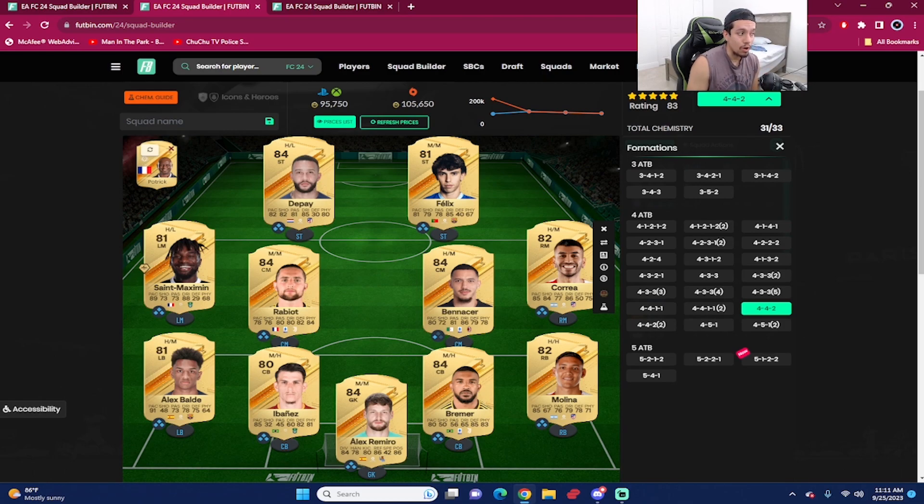At right mid we've got Sane again — five-star skill moves, 88 dribbling with high-low work rates. At left mid we've got Ángel Correa: 85 pace, 84 shooting, 86 dribbling, 75 physicality, high-medium work rates, double four. In central midfield, Rabiot — 84 rated, 6'3", around 20,000 coins — with 82 defending, 84 physicality, 80 dribbling. I'm using him in my midfield and he's a budget Gullit type.